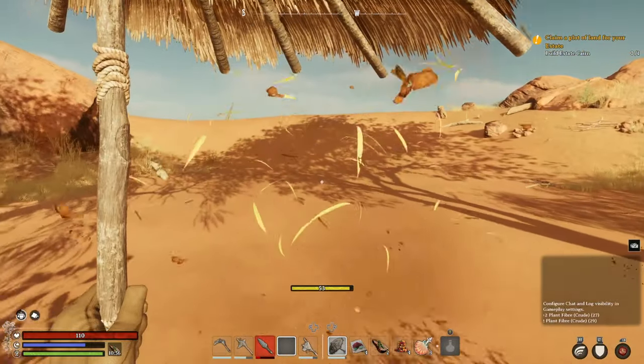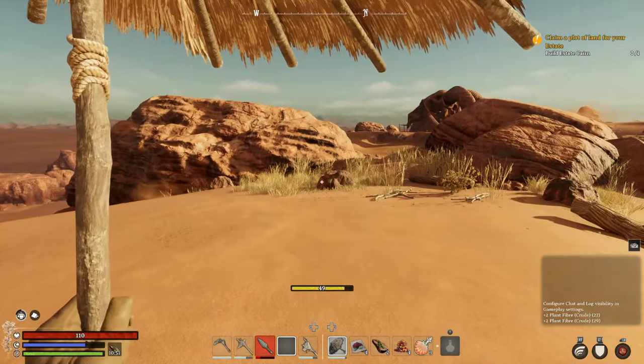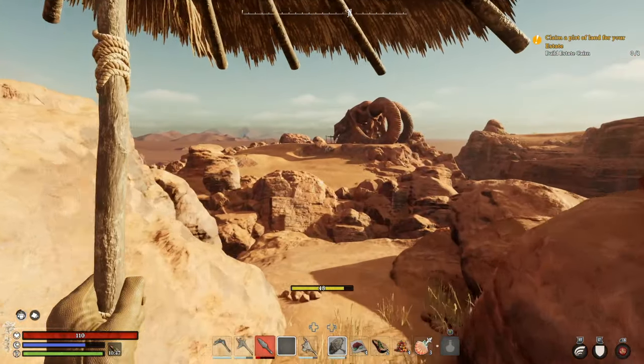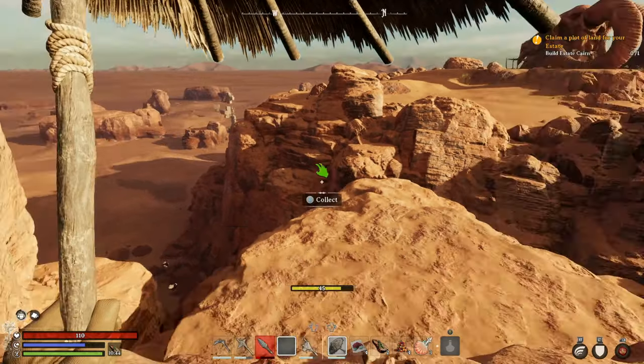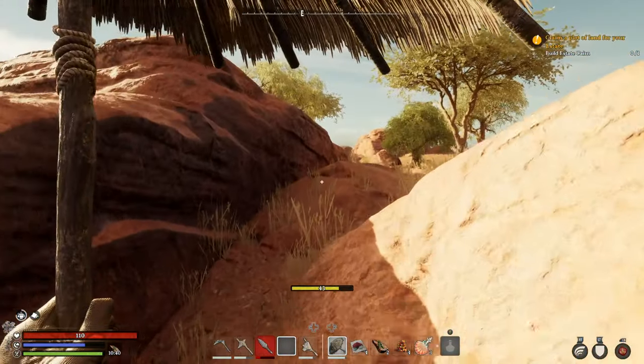I decided to choose the desert because I'd already chosen the forest a bunch of times and figured I'd be able to see things a lot clearer — which is true. That's one benefit the desert has: you can really tell where stuff is a lot sooner. It's not hidden in forests or murky water, apart from some of these sand cliffs.